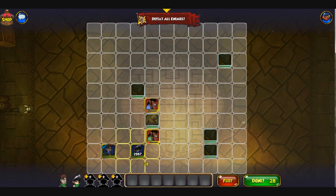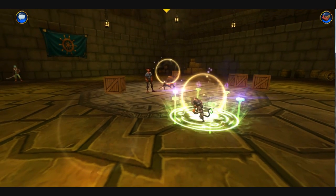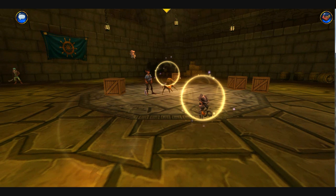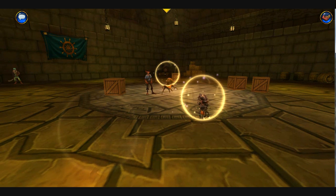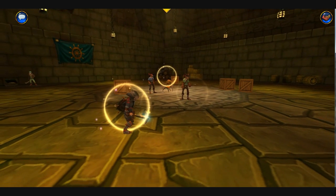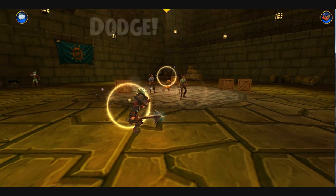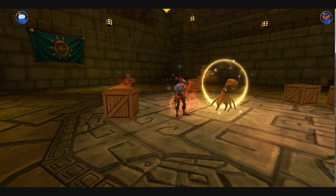I'm going to use Dispel Magic right now so I can show you guys what it looks like with the new animations. It reduces agility as well — depending on how close someone is, she can do some interesting things.